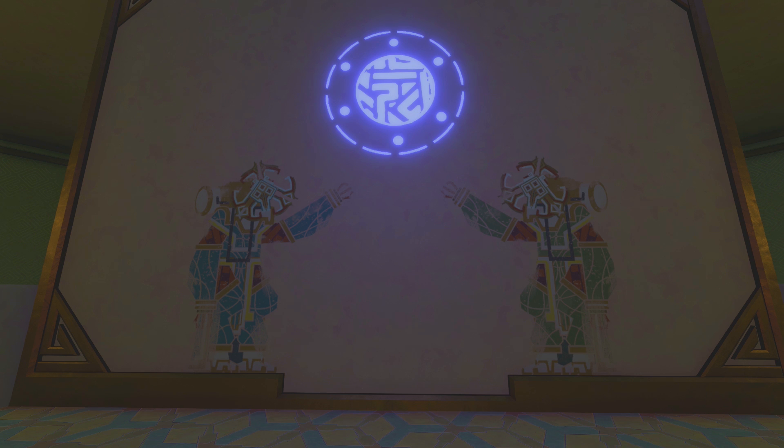One of those locations held this mural. Notice the two Nomai are wearing different colors — this represents the two separate Nomai groups stuck on two different planets. Only when they met up could they make their way to the Quantum Moon, which this symbol represents. The symbol is all over the Tower of Quantum Trials as well.